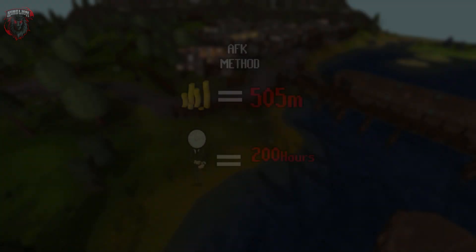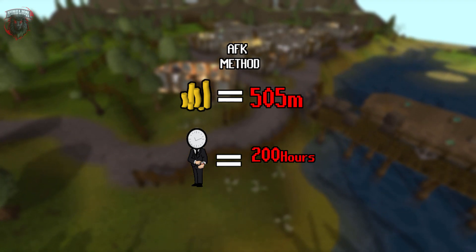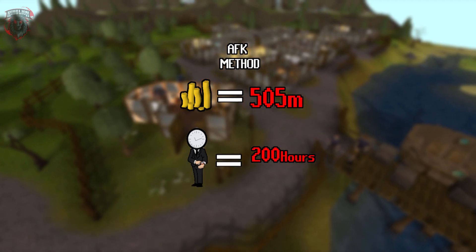Conclusion for the AFK method: going from level 1 to 99 smithing will take you around 200 hours to complete, and this method will net you a loss of about 505 million GP.